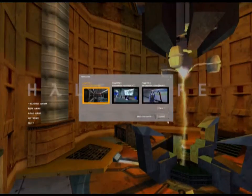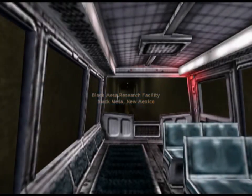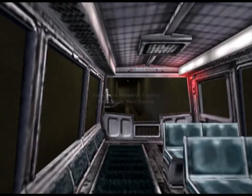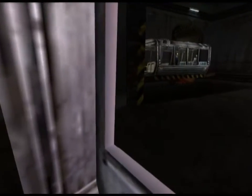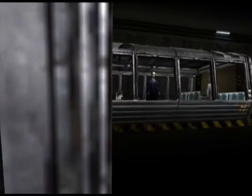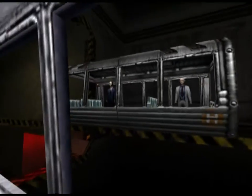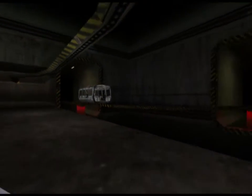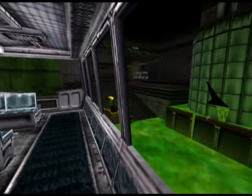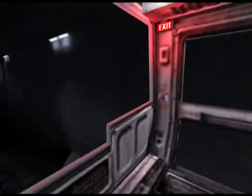So we'll go ahead and start a new game, and we'll go through the intro. Welcome to the Black Mesa Transit System. This automated train is provided for the security and convenience of the Black Mesa Research Facility personnel. Missing a scheduled urinalysis or radiation checkup is grounds for immediate termination. If you feel you have been exposed to radioactive or other hazardous materials in the course of your duties, contact your radiation safety officer immediately. Work safe. Work smart. Your future depends on it. Now arriving at Sector C Test Labs and Control Facilities.